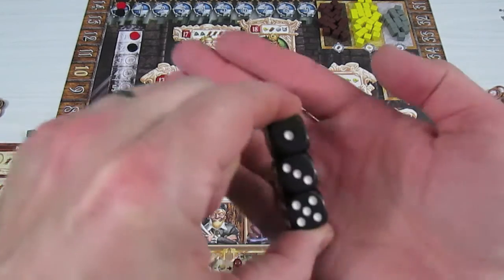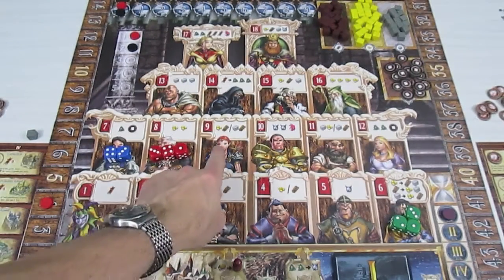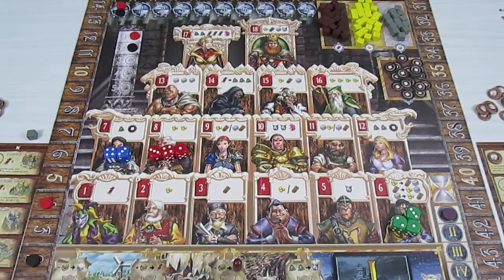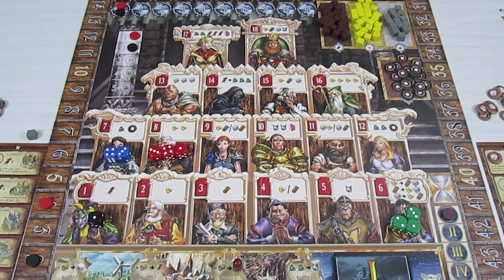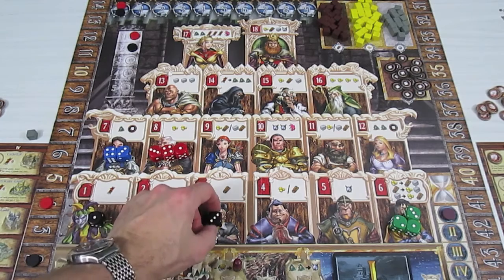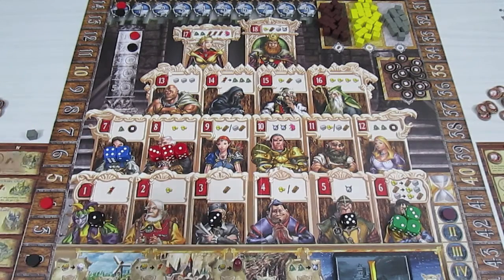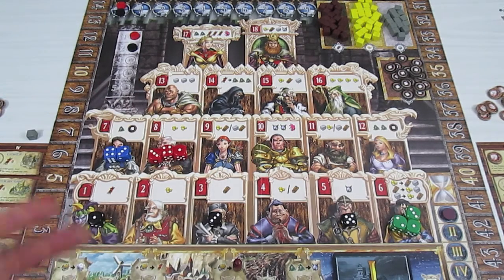Since red has no dice left, black can allocate freely. Black decides to use his one die on a victory point space, place his three die on space three, and place his five die on space five. Normally you alternate back and forth in turn order — if red had only placed one die, you'd go back to red, then black, and so on.